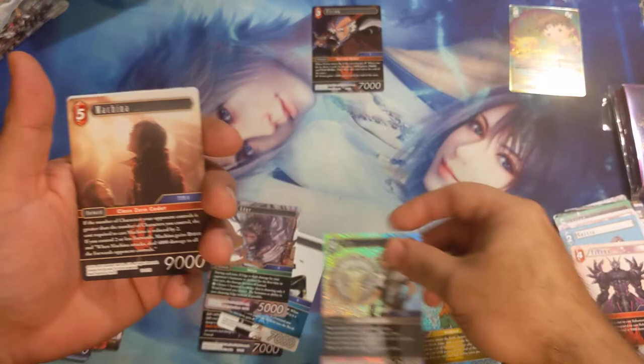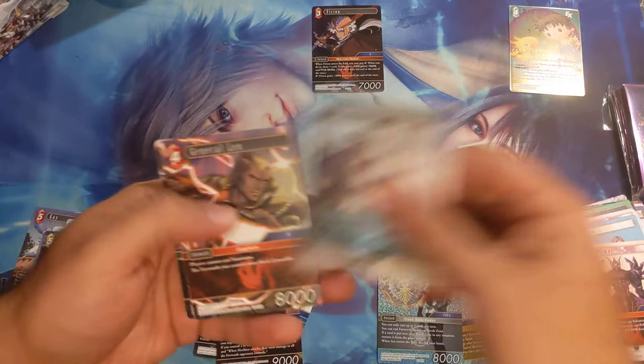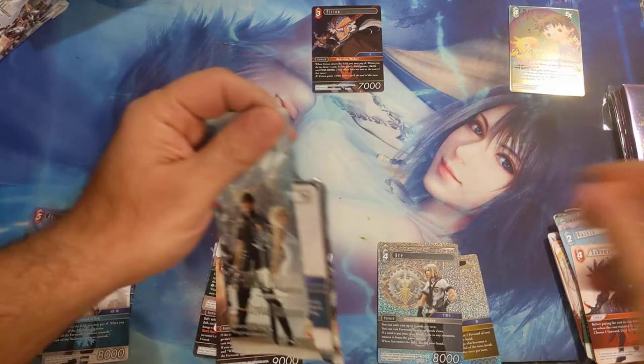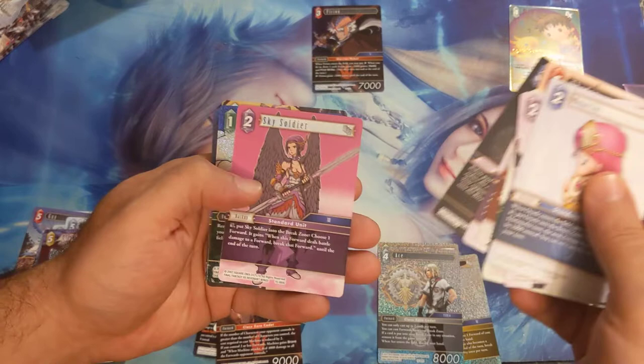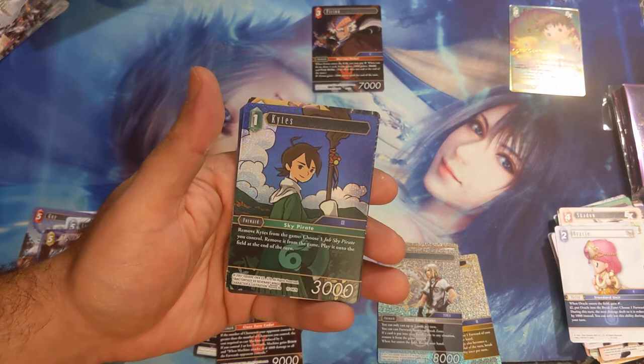Ace is going to be pretty interesting — you can only cast up to two cards per turn, but you can cast them from your break zone. He has some downfalls though: when he enters the field you discard your hand, and when your cards are put into the break zone they're removed from the game. We'll see how that plays out. Getting another hero card — Snow, General Leo, Alexander. Six cards have original artwork.